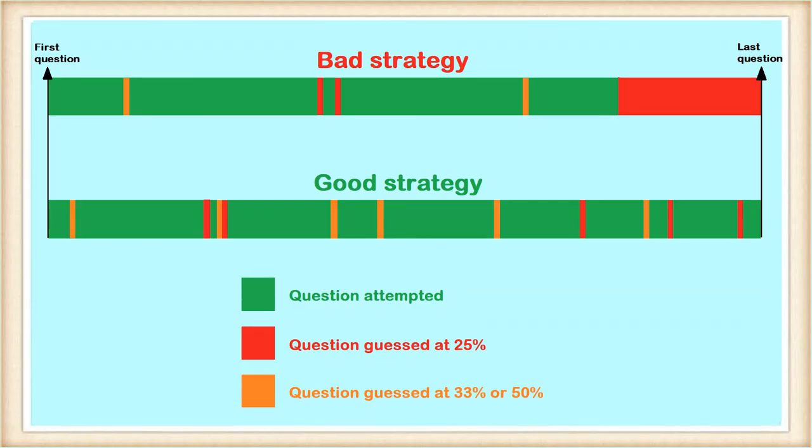Therefore, the strategy I recommend is to leave yourself enough time to at least look at all the questions, even if it means you have to guess or skip a few hard ones early on. This ensures two things. Firstly, you have answered the questions that you find easy, but may be challenging for others. And secondly, even by reading a question briefly, sometimes you can eliminate one or two options, increasing your chance to 33 or 50%, and thus so much better than a blind 25%.